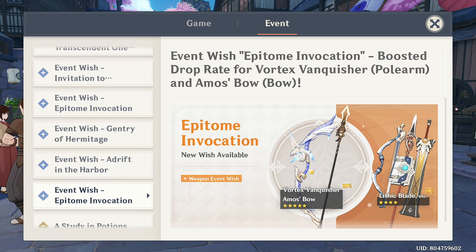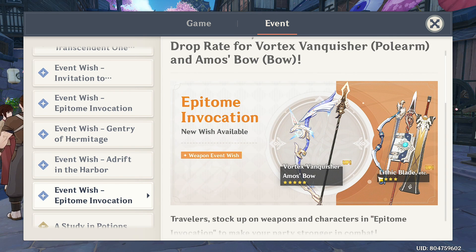The four-stars on the second weapon banner are a bit underwhelming. Lithic Blade can't be found in the permanent banner, but it requires four Liyue characters to be really effective — only then can it compete with Wolf's Gravestone or even Serpent Spine at refinement five.